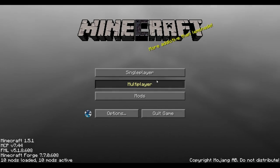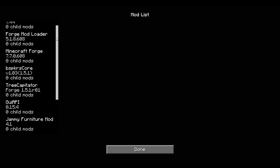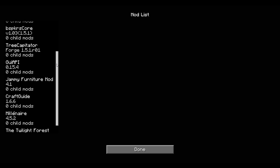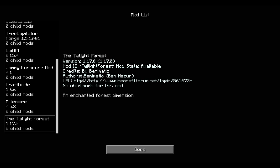Hey guys, what's going on, it's Zach here and today I'm going to be playing Minecraft. They just updated it to 1.5.1, which means some of the mods I was using in previous versions aren't necessarily updated. So what I did was just get the mods I could find that were updated: Tree Capacitator, which is my most favorite mod ever, Jammy's Furniture Mod, Craft Guide, Millinaire, and Twilight Forest, which adds so many new things to Minecraft.